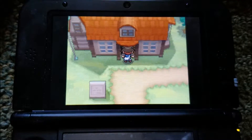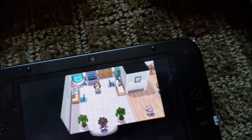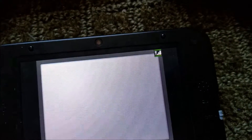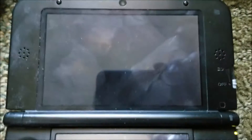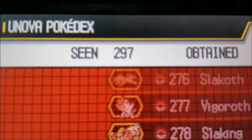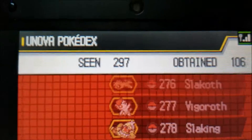First of all, you have to have seen all Pokémon in the Unova Pokédex, which is 297, because there are four event legendary Pokémon that you do not have to see.